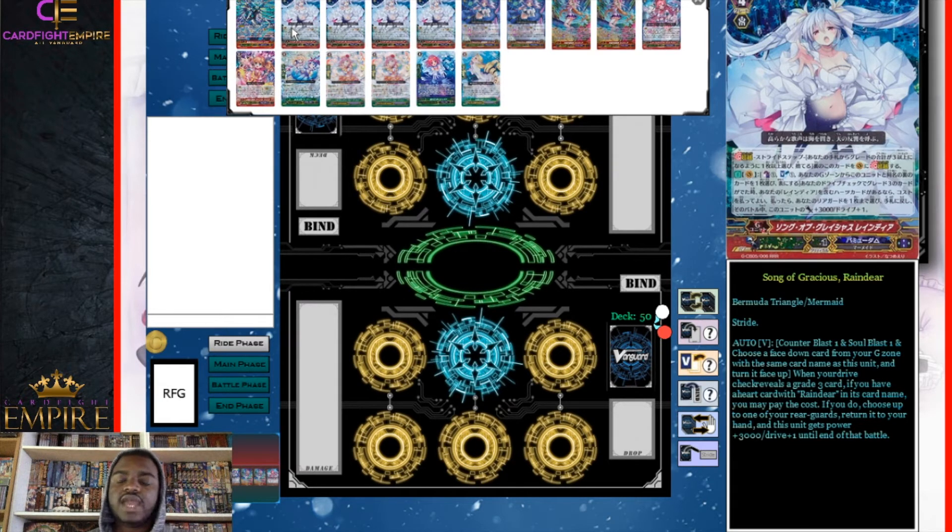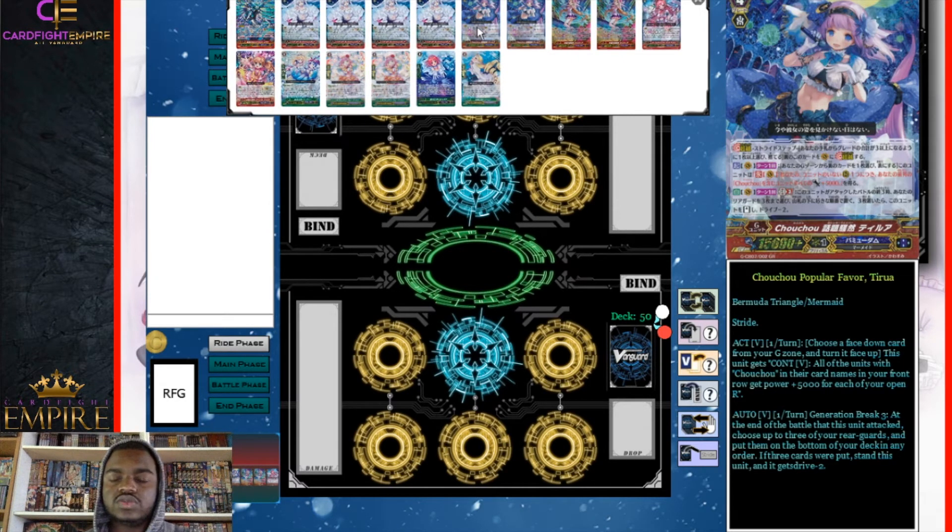We have four Song of Gracious Reindeer. Its skill is: when your drive check reveals a grade three card, if you have a heart card with Reindeer in its name, you may counter blast one, soul blast one, and choose a face-down card from your G zone with the same name as this unit and turn it face up; if you do, choose one of your rear guards, return it to your hand, and this unit gets plus 3000 power and an additional drive check. Be aware: if you use this skill twice, the next time you stride into it you won't have any Reindeers left to flip. The abilities stack, so if you check a grade three twice and use the skill twice, you can end up with five total drive checks, making it a quintuple drive.